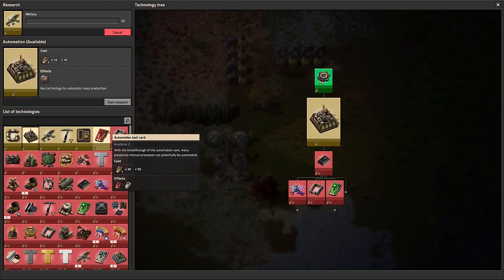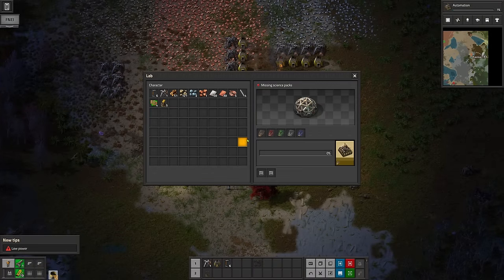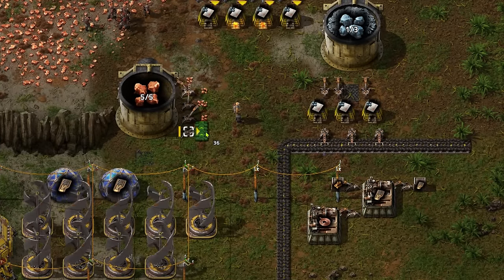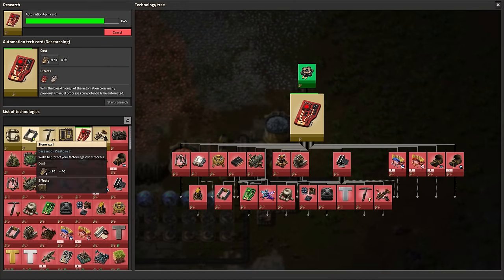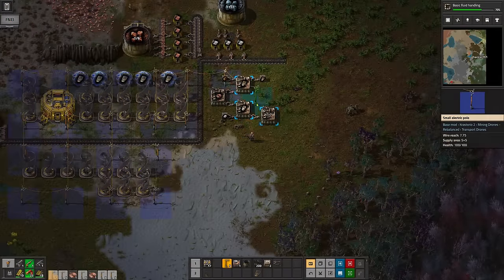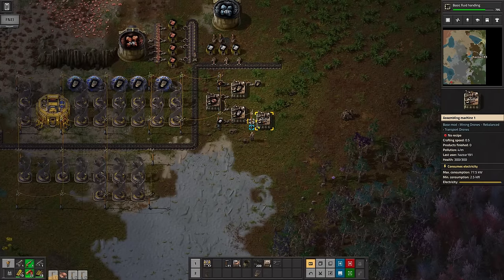Anyway, our first research to finish is Automation Core. So now we can move on to Automation. These first few techs are pretty quick to get through, and the next thing you know, we're making a horrible little hand-fed spaghetti zone to make tech cards in whilst researching the next tech card, which is called Automation. I chose that almost entirely because it will let me build gun turrets. Personally I can only feel relaxed in Factorio when surrounded on all sides by guns, so I want to get that sorted right quick.